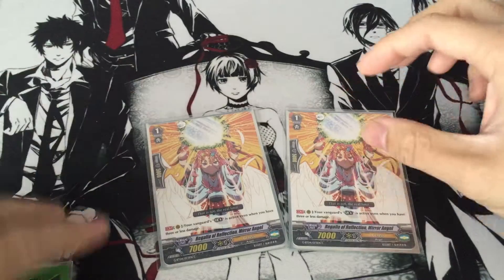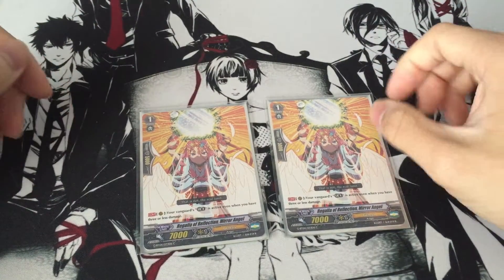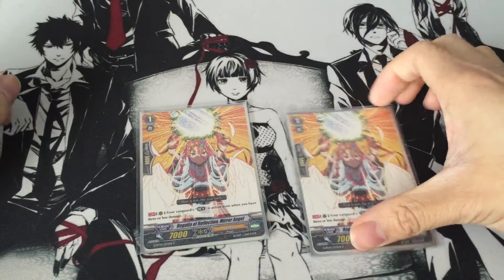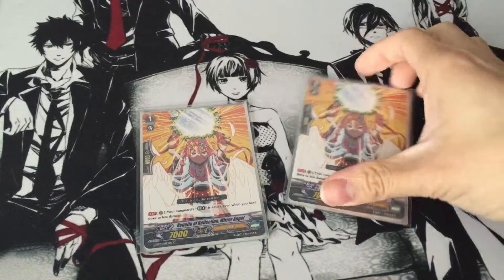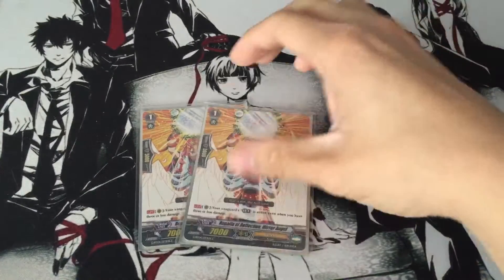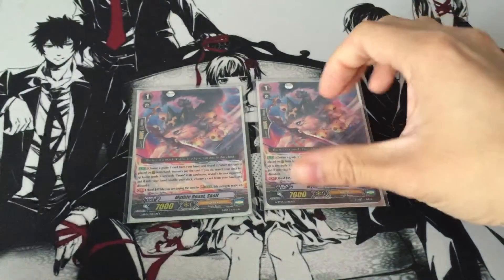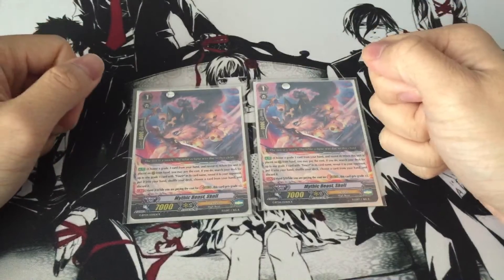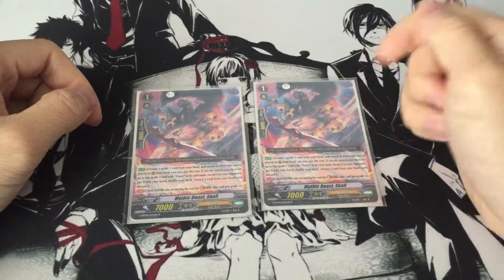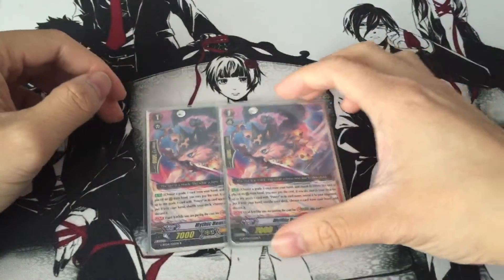Next, two of the new Limit Break Enablers that came out in G-BT04 — run two just in case I have to run Angelica, call this out and then Break Ride easily. Also I run two of the stride enablers, Skoll, just to help out with strides. Two Skulls just to help with stride.